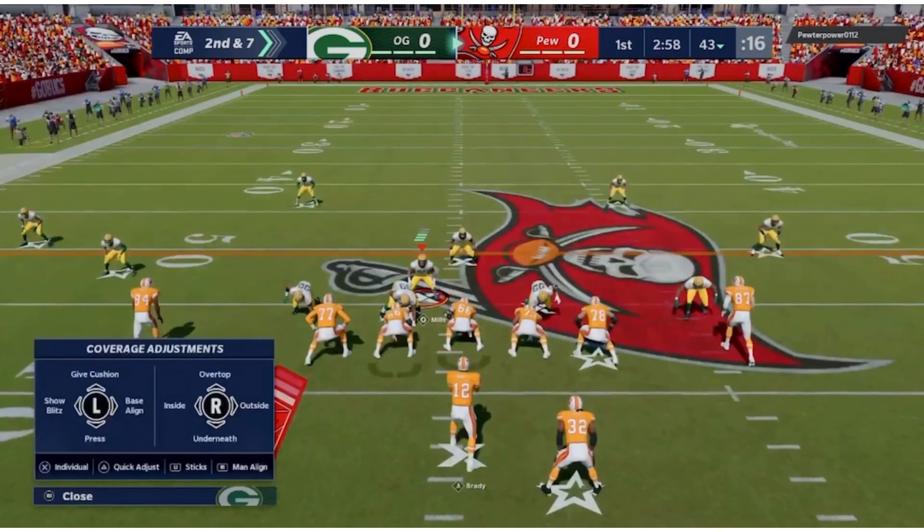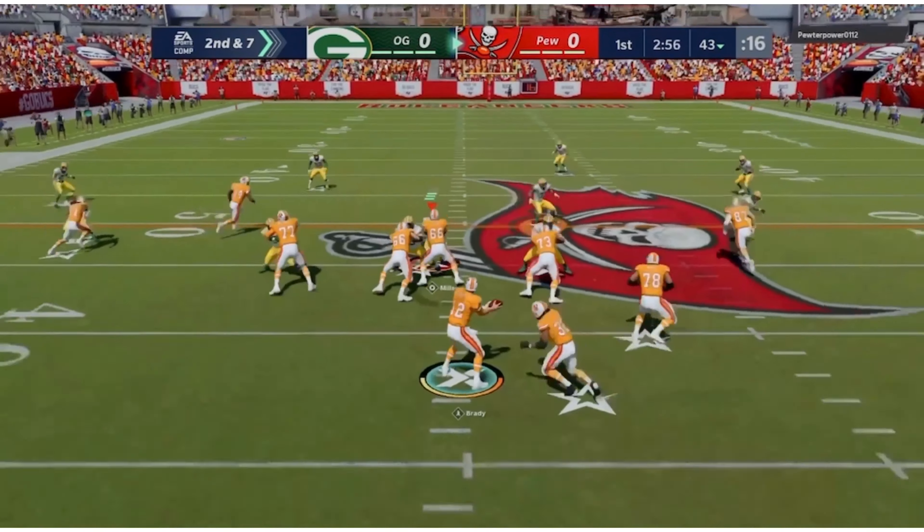That Edgren James looks great — he breaks a lot of tackles, I've noticed. Looking for Moss out there — get there, get there — and that's a pick.